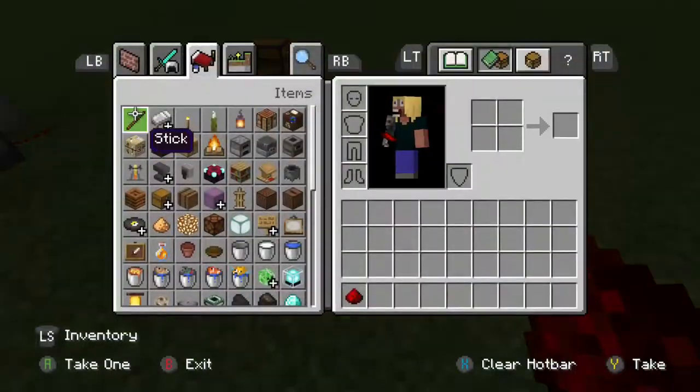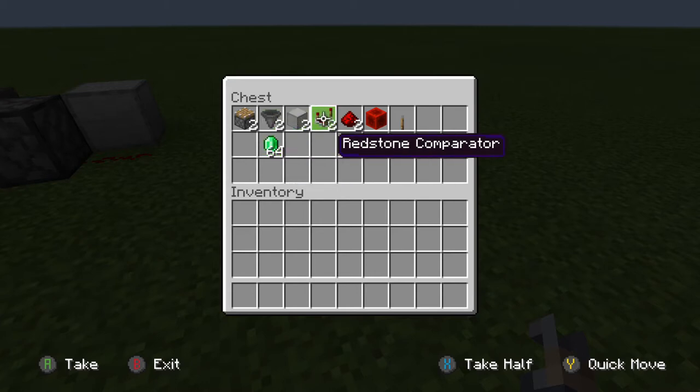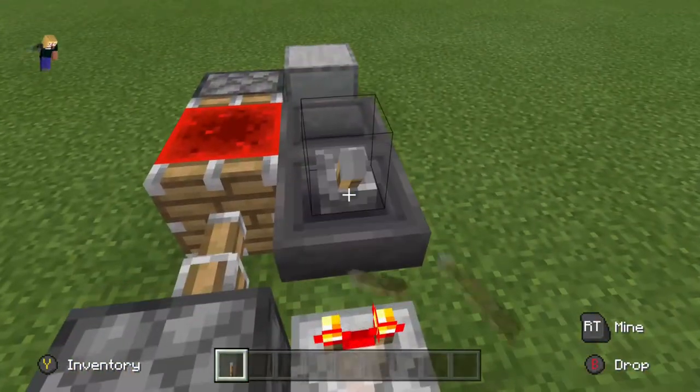To go and build this, what you're going to want is everything you see in this chest right here. So you need two pistons, two hoppers with some stuff to go in them — I just choose emeralds — two blocks of your choice, two redstone comparators, two pieces of redstone, one block of redstone, and a lever, which is optional if you want to be able to turn the timer on and off.